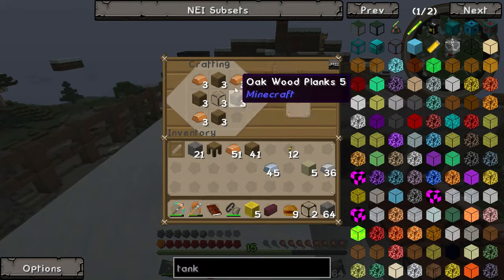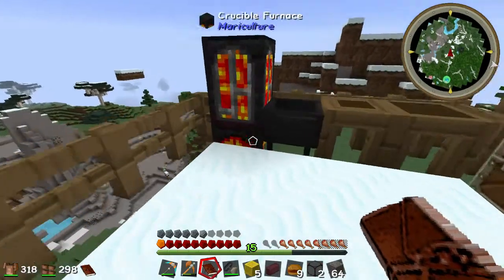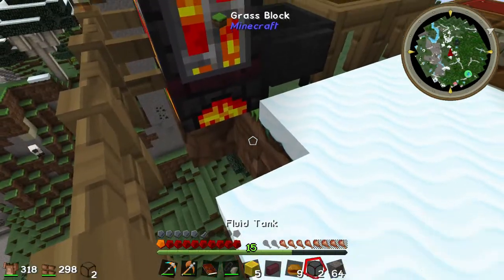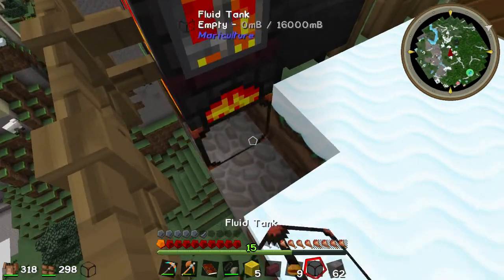Lava tank 2 is complete. Let's place this underneath — wow, that's not very safe, is it? Let's border that up and just place that there.